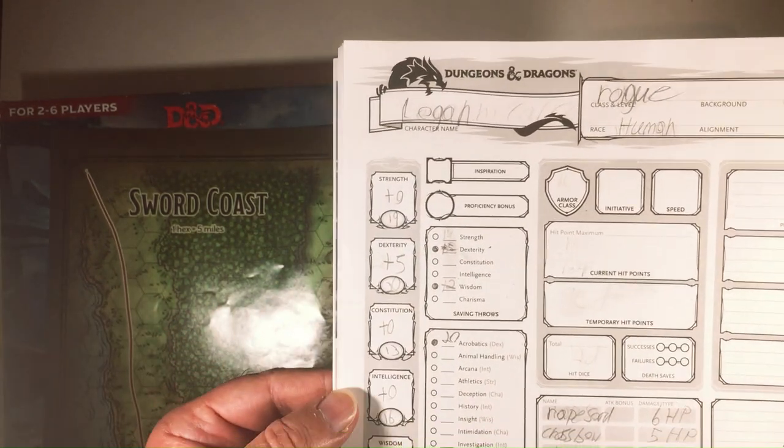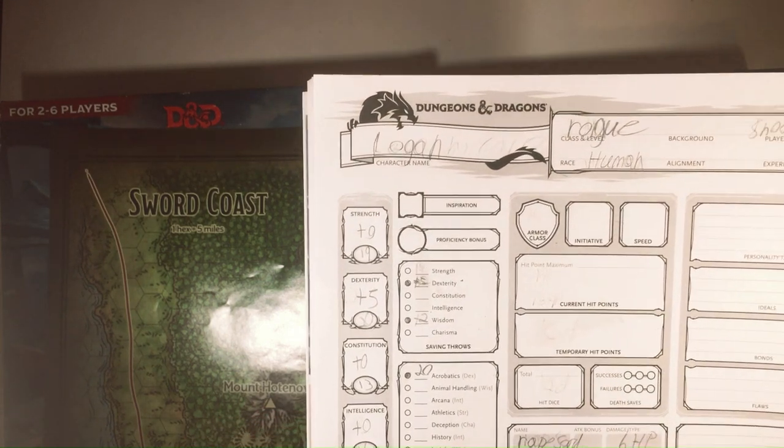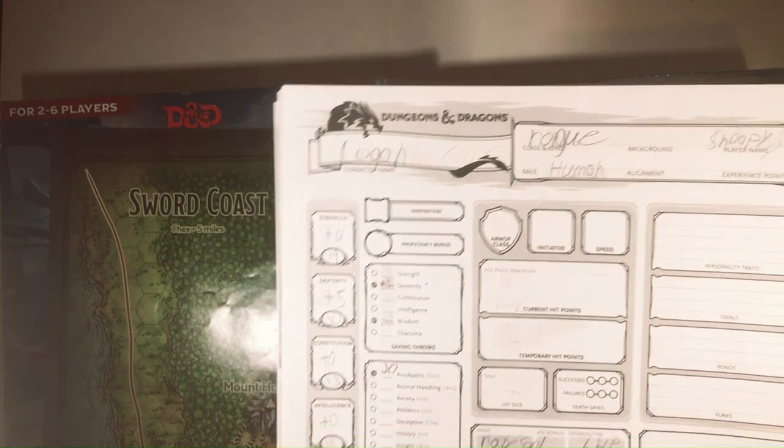13 Constitution - actually that's good. 16 Intelligence, 18 Wisdom. And of course, what is this guy? He's a rogue.